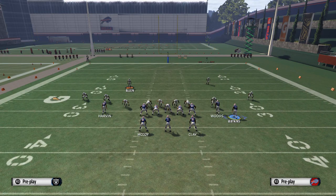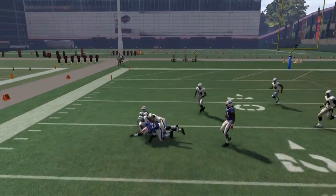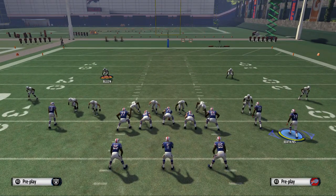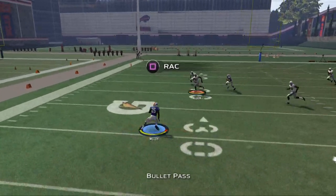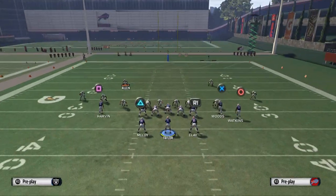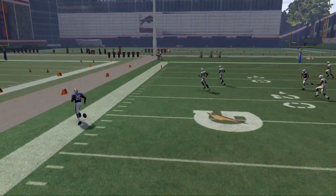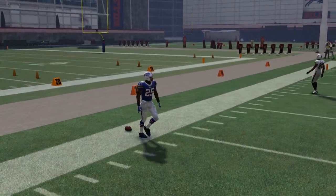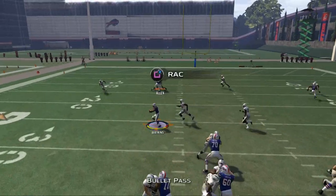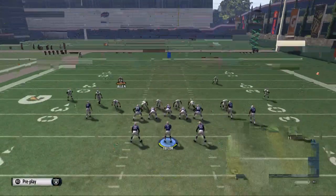The next read on this play is going to be Shady out of the backfield. Just a nice bullet pass — get him the ball in space, and we all know what can happen with Shady when you get him the football in open field. It's just a quick double flat read: pick the flat that's open. If there's a zone blitz, one of those flats is going to be open — bottom line. Your first two quick reads are to the flats. Your third read is going to be Sammy Watkins on this drag pattern, crossing over the middle — really good against man coverage.